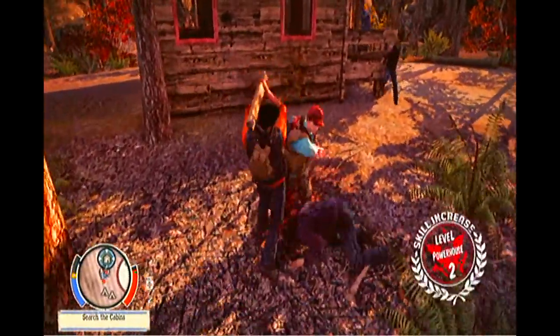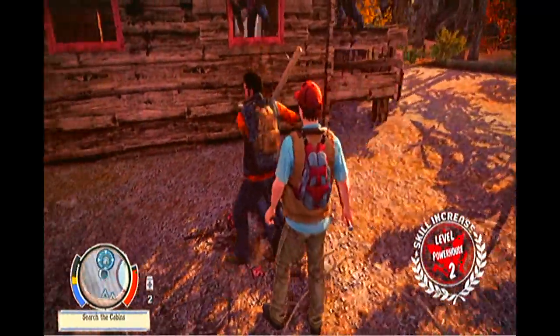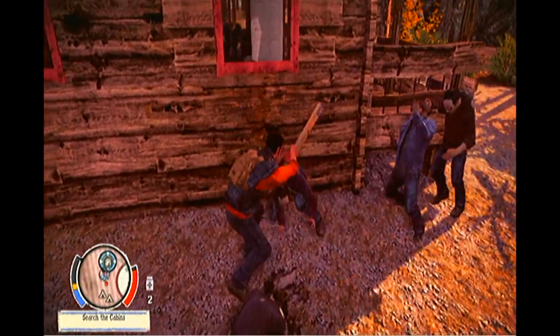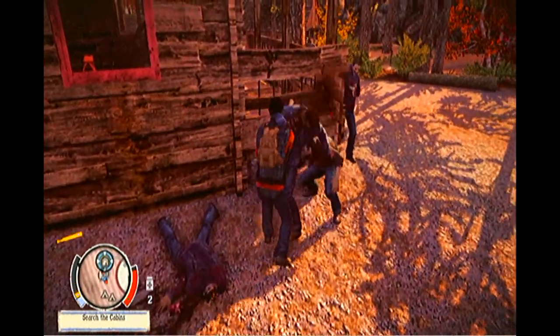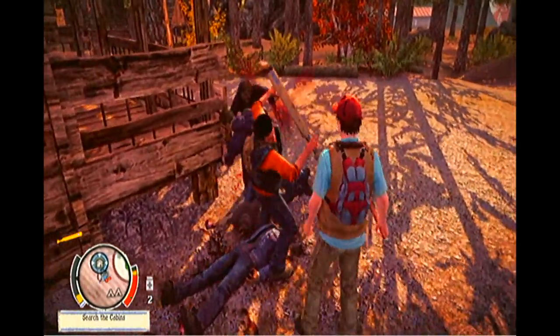We've just gained a powerhouse level — that's exactly what we want to do. Marcus straight away is pretty much one of the most perfect survivors you can get. Take advantage of his powerhouse ability, because combined with heavy weapons and high-level fighting, Marcus is pretty much unstoppable. The same can also be said for Jacob Ritter, a survivor we get to control a little later on.